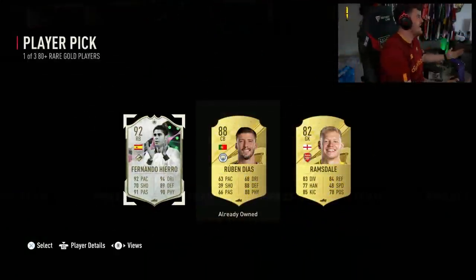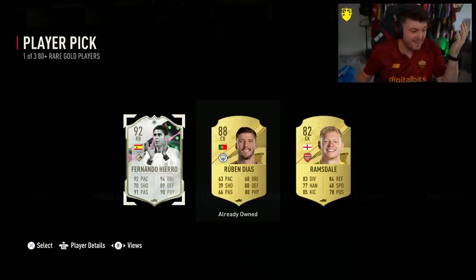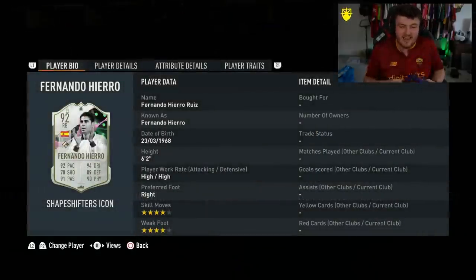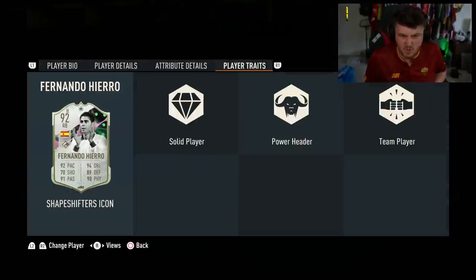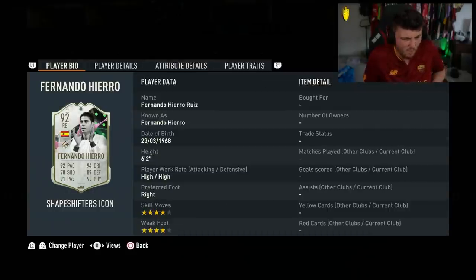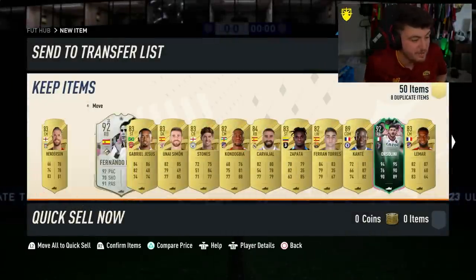Oh my god — there's no way! That is hilarious. Are you joking me? We get ourselves Fernando Hierro! As I said, we'd not had any Shapeshifter icons — and then we get a Shapeshifter icon. This card looks incredible, it actually looks nuts. I think the card design is incredible as well. This card looks so good for a right back — 91 to 80, 99 balance, incredible defensive stats, bar slide tackle which I don't really use anyway. That's a decent card. We'll go ahead and store that. Two Shapeshifters and one Shapeshifter icon — I'm very happy with that.